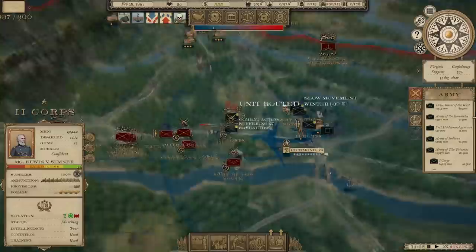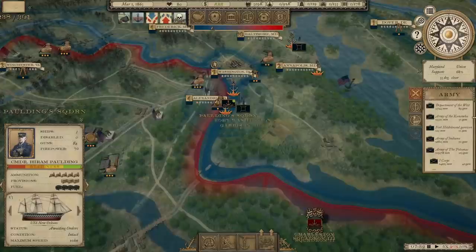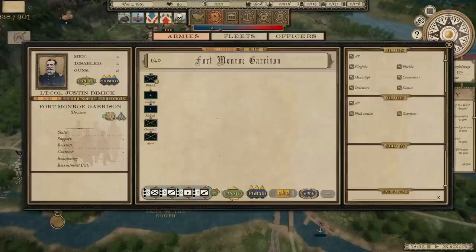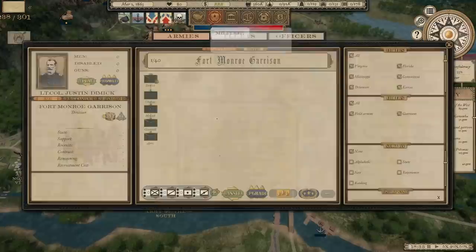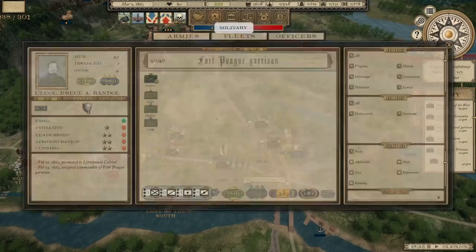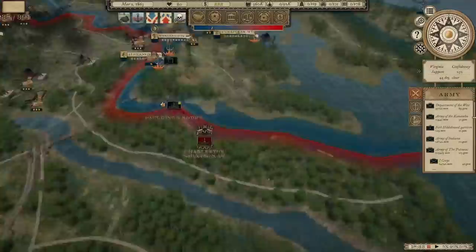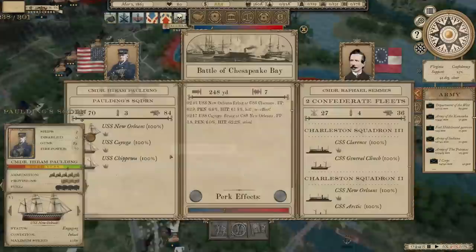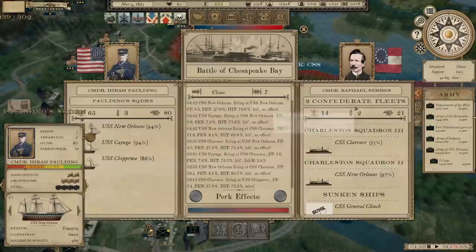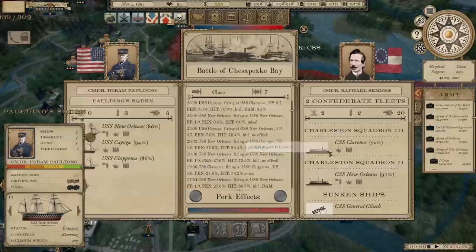There's a Charleston Squadron right here — I'm going to send these ships down there to deal with them. Confederate national morale is down to 34 now. If it gets under 25, the war is over. Fort Pogue is the garrison in Richmond — let's recruit some units to go in there. We sank the General Clinch and the Arctic. He's got a couple of gunboats that may be a little harder to sink. Still some skirmishing happening on the outskirts of Richmond — I might need to move on to Petersburg; he's got 20,000 men down there.